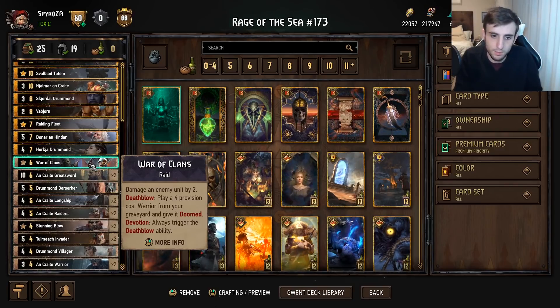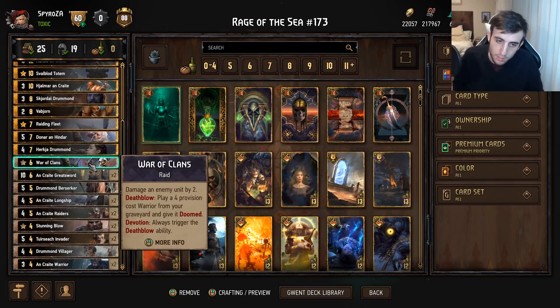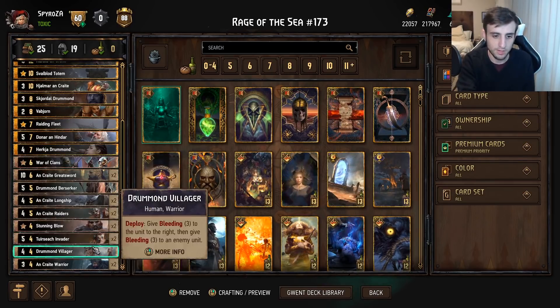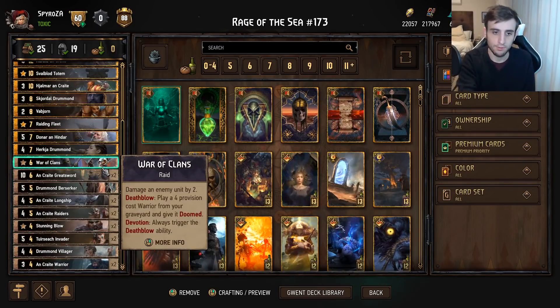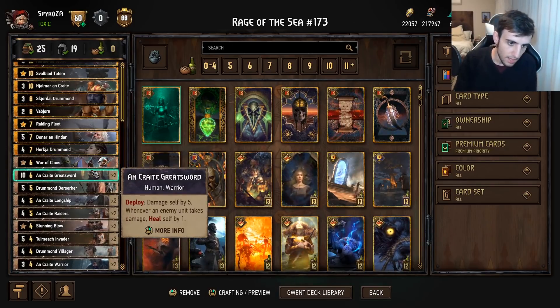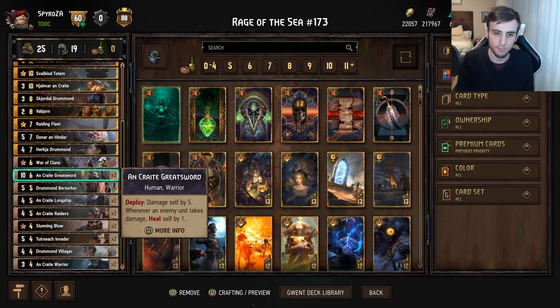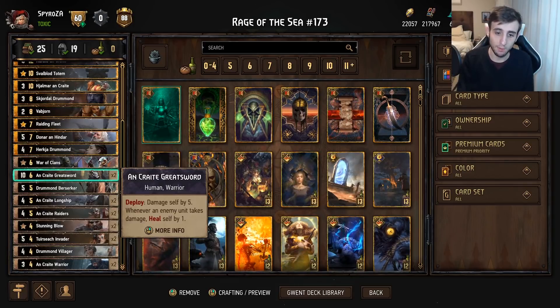War of the Clans damages an enemy by two, then death blow: play a four-provision bronze warrior from your graveyard and give it Doomed. If you have Devotion, you always trigger death blow, so make sure you get a four-provision card in your graveyard for later rounds. Now for Great Sword — it still works similarly to before but has a cap. It has 10 base strength; when you play it, it damages itself by five, so it comes down as a five-point unit.